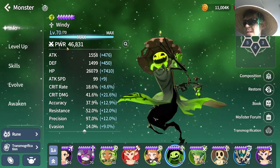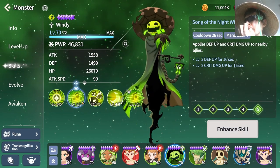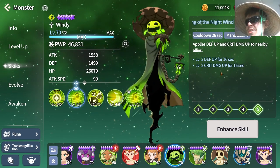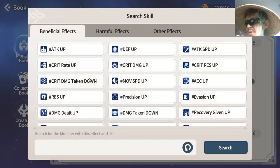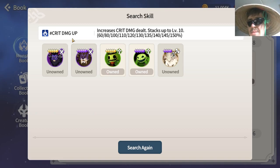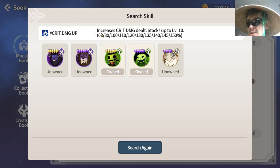Today we're looking at Windy, the wind jack-o-lantern. I built him because he has a unique buff on his second skill that I really wanted to test in more depth. He's actually the only unit in the game with a damage-up above that can be applied to other units. There are a few units — I believe the light lizard man and the dark chimera — that can apply damage-up, but they only apply it to themselves. Windy is the only unit that can apply it to everyone with his second skill.